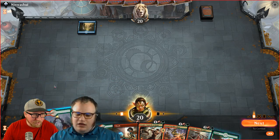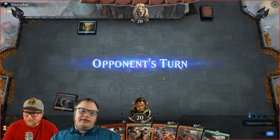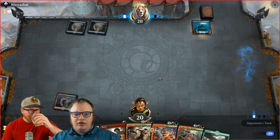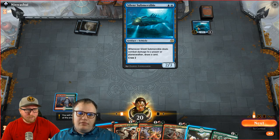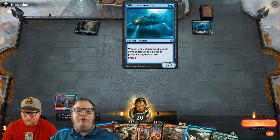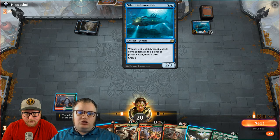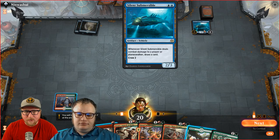We threw that Guild Gate. We can play the one that always comes in tapped first. They played a Skilled Animator on two — interesting. This is a Vehicles/Crew deck mechanic. For crew two, they tap a creature with two power and board the vehicle. So they need another creature on board, then they can turn this into a 5/5 creature artifact for as long as it remains on the battlefield. But we drew a good two-mana guy, so let's just play on curve.